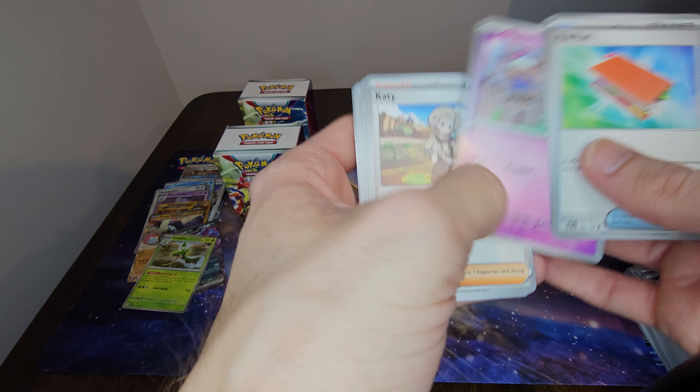Especially that gold card — look at this thing! That's so cool. It took me so many packs to get a gold card in Silver Tempest and Lost Origins, and here I am one booster box in and I already have a gold card. Thanks for tuning in! If you enjoyed the video feel free to leave a like. If you're interested in more Pokémon card content, feel free to subscribe and I'll catch you in the next one.